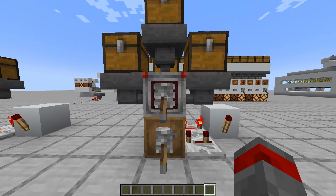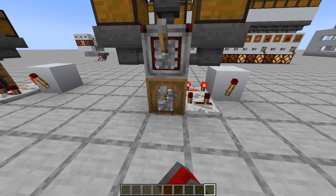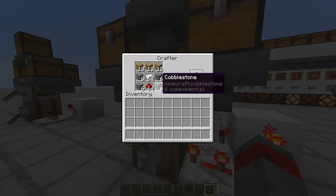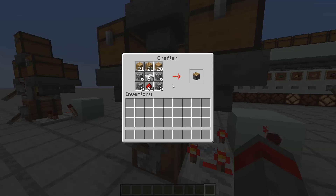Now let's flick the lever at the top first so the items can flow into the crafter, then flick this lever to start the crafter. You can see pistons getting crafted and appearing in the barrel. Just take note that you don't want items to run out in the crafter in order for it not to break.